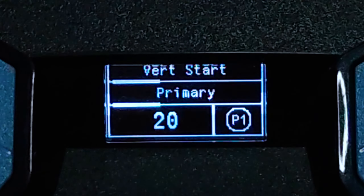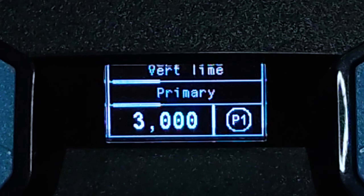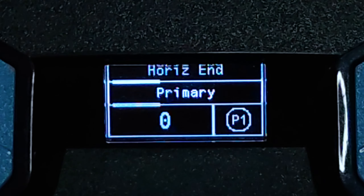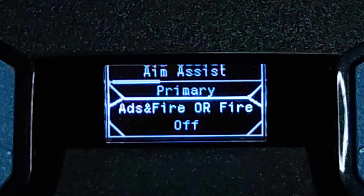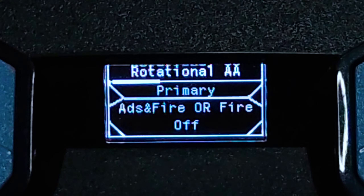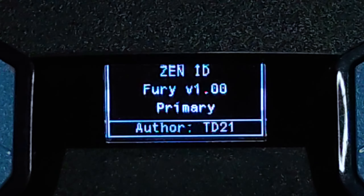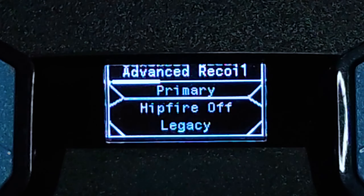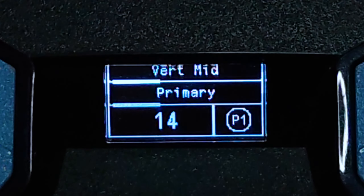For the third script, Ronin version 1.1: go to Script menu. I'm using Advanced Recoil Legacy — vertical start 20, vertical mid 14, vertical end 8, vertical time 3000, horizontal start 0, horizontal end 0, horizontal time 2000. Remember M6 rotational turning off.